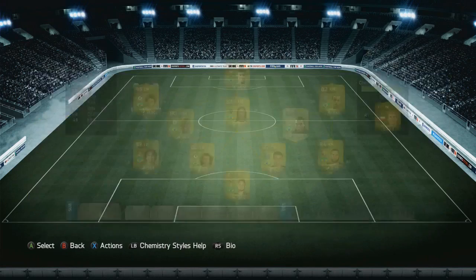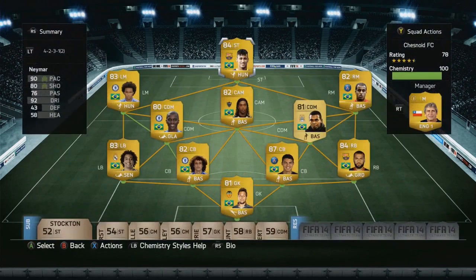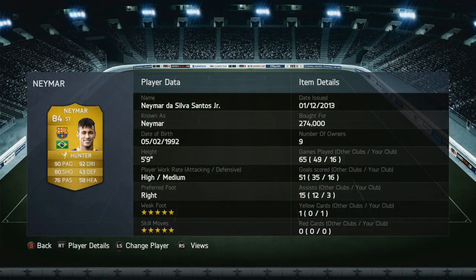Where do we start with Brazil? They're the most successful nation in World Cup history. They've never, ever failed to qualify for a tournament — the one next summer will be their 20th. They've qualified for every single tournament since 1930, and of those previous 19, they've won five — the most times any single nation has won the World Cup. Absolutely mental.